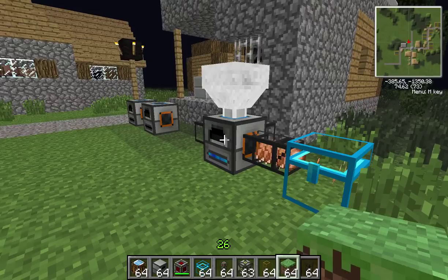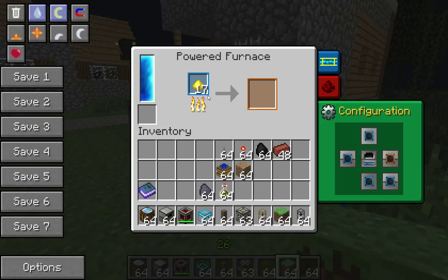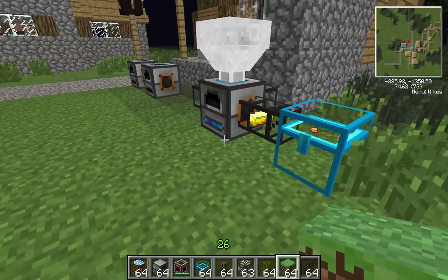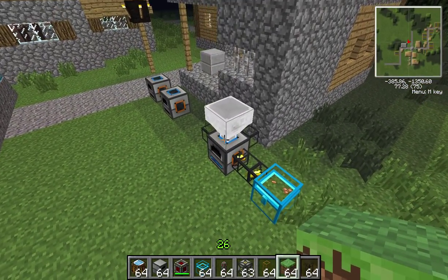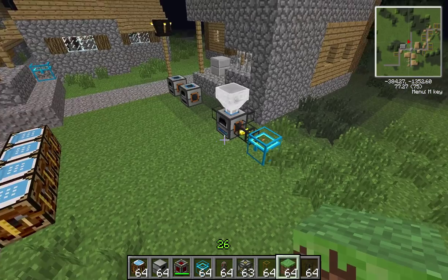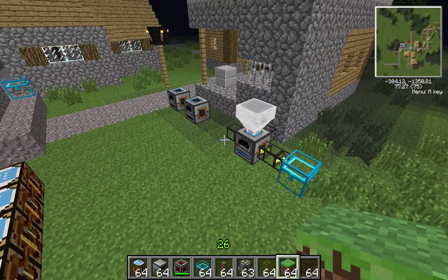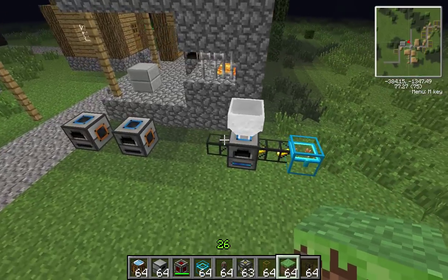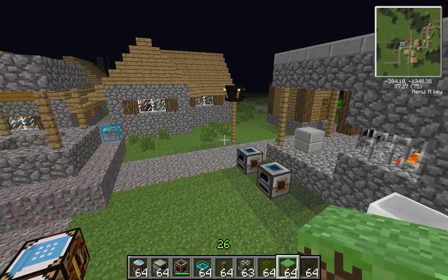So yeah, that's a look at the Powered Furnace — absolutely flying through even the gold ingots. One of my favourite furnaces. Hopefully you enjoyed and got something out of this. If you did, like, subscribe and leave a comment, and I will see you in the next Block Spotlight. Bye bye.